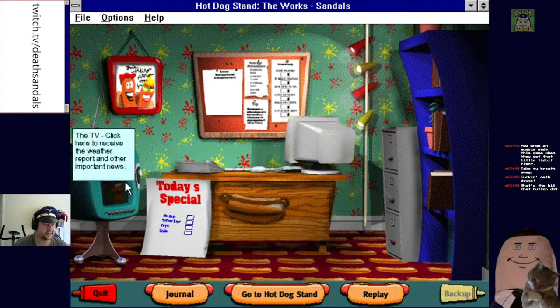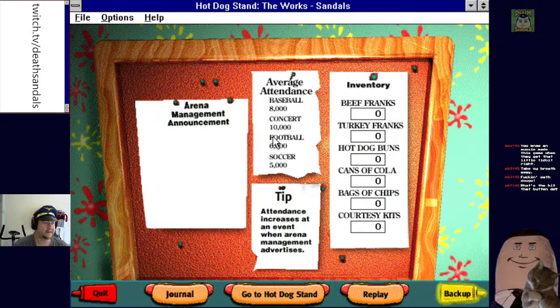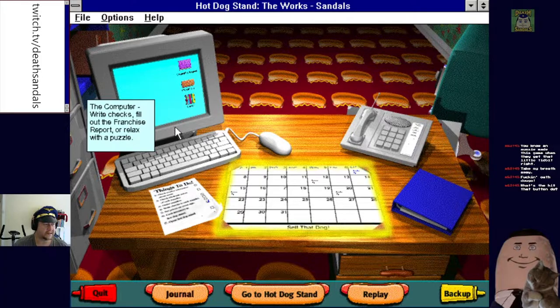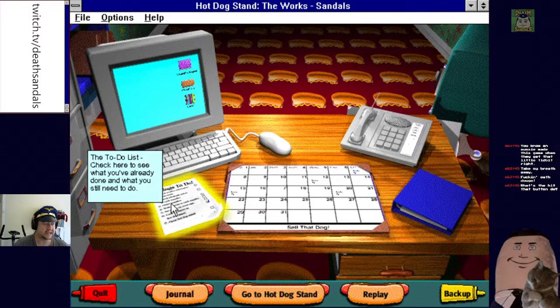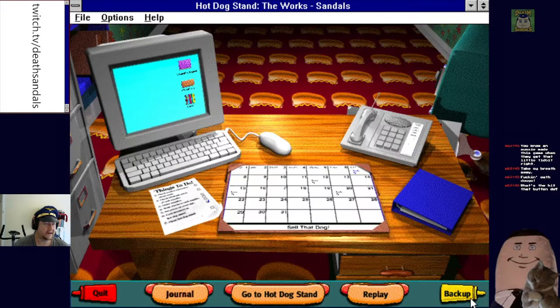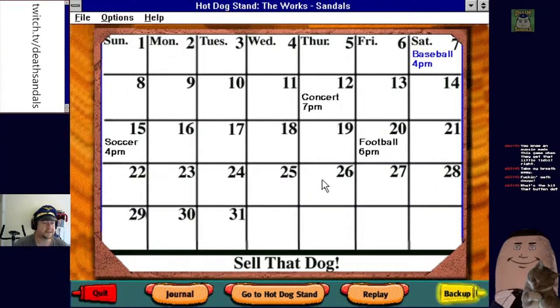Okay, so we're gonna make eight hundred dollars. Run the whole operation — pricing. No announcements. Attendance: baseball, concert, football, soccer — those are the attendance numbers. Attendance increases when arena management advertises. Products include beef franks, turkey franks, hot dog buns, cans of cola, bags of chips, courtesy kits. Let's run the operation — computer, write checks, fill out franchise report. Check to-do list: check calendar, check TV weather report, check wholesale prices from each supplier. We've got baseball on Saturday at four, concert at 7 PM, football 6 PM.